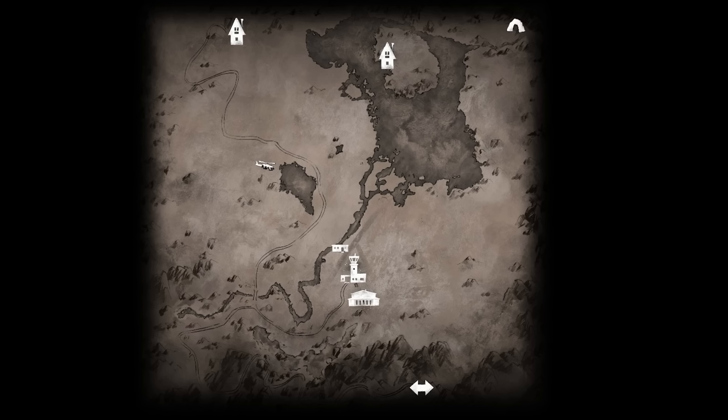First thing is where are the matches? There are matches in this map right here in the Forsaken Airfield control tower. When you go in there you'll find matches right away. You can also find a second set of matches there, and if they're not there they'll be nearby or in a hunter's blind not too far away. So go to the airport right away for matches.